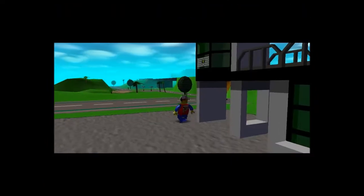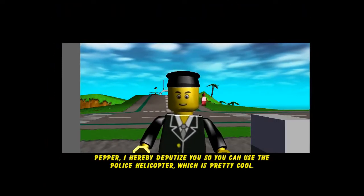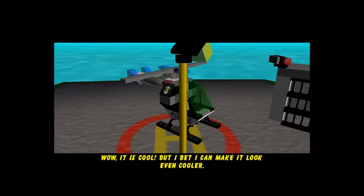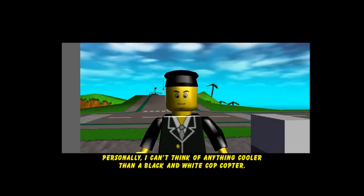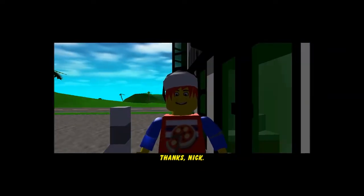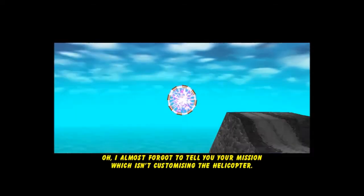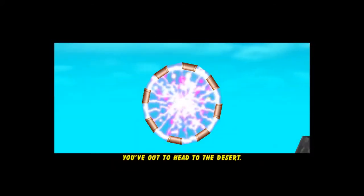Let's get this Chopper. Peppa, I hereby deputise you so you can use the police helicopter, which is pretty cool. It is cool, but I bet I can make it look even cooler. I can't think of anything cooler than a black and white cop copter. But you can customize it like any vehicle if you'd like to. Thanks, Nick. You're welcome, Deputy Pepper. I almost forgot to tell you your mission — you've got to head to the desert. Reports indicate that a page is there. I'm on it, sir.